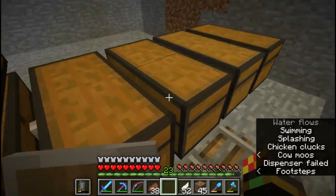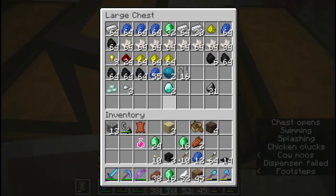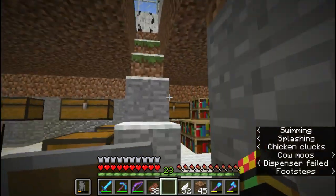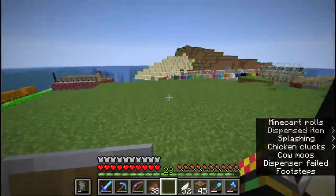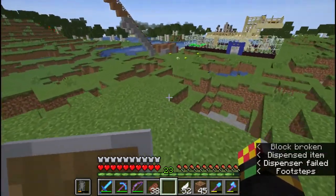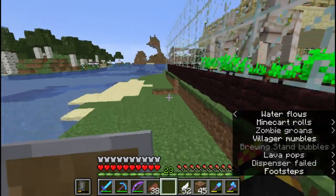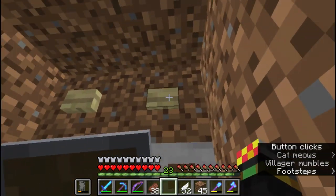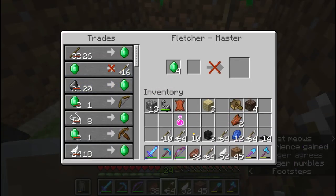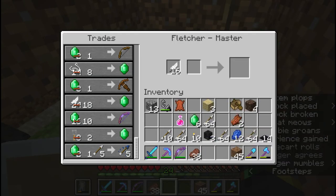I don't have Infinity on this bow because in survival you can't put Infinity and Mending on the same bow — you can in Creative or with commands, but I'm not using commands on this world because I'm not cheating. That means I either have an Infinity bow that eventually gets too expensive to repair, or a Mending bow that stays at full durability. I just buy arrows from the Fletcher: one emerald for 16 arrows, which is a very good deal.